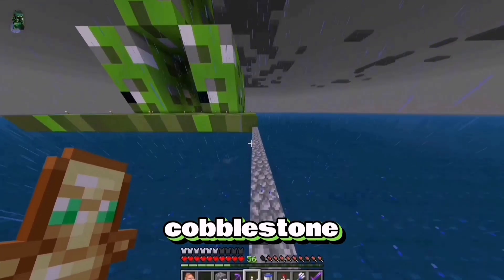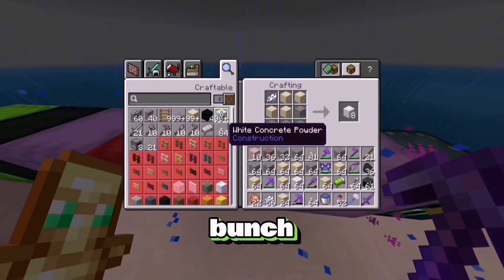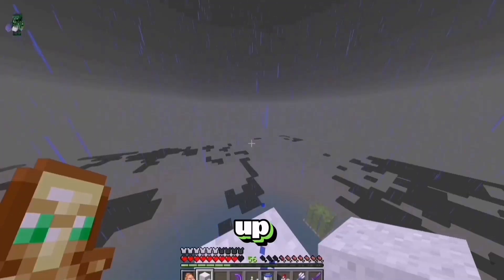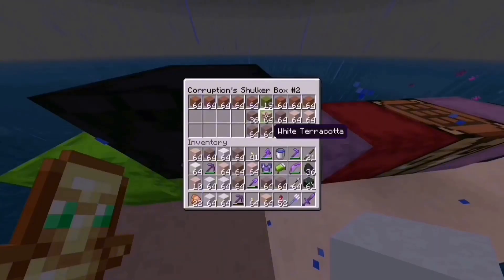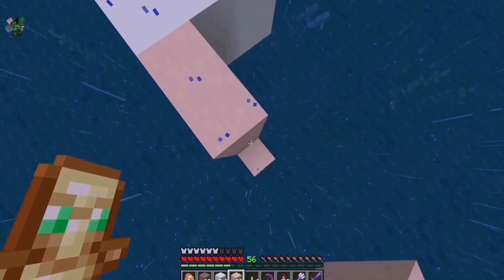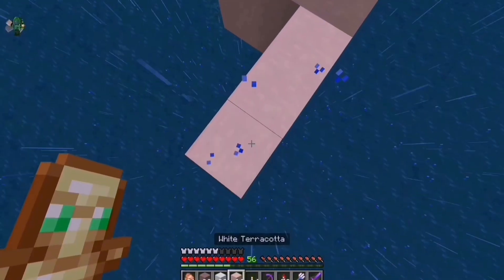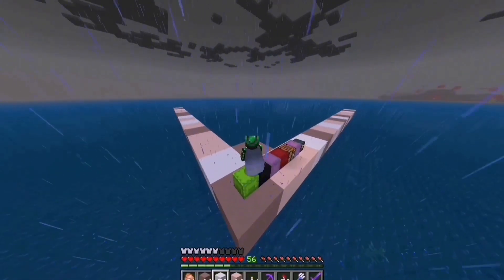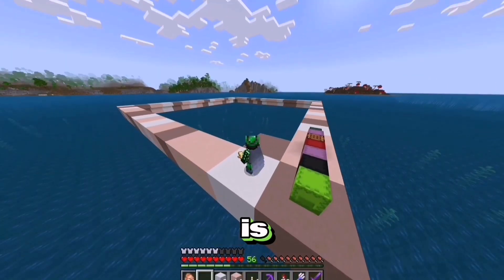We can also get rid of this cobblestone because we don't need it anymore. And now with the white dye, gravel and sand, I need to craft a bunch of white concrete. And now what I'm going to do with all this concrete is build it all the way up - that is build height. So let's place that water to turn it into concrete. There we go. Let's grab some light grey terracotta and white terracotta and build this sand block. And that's half of the outline complete.